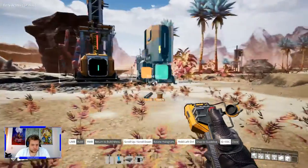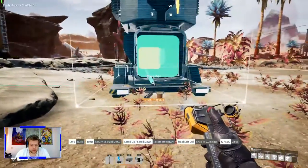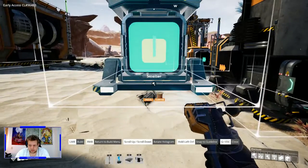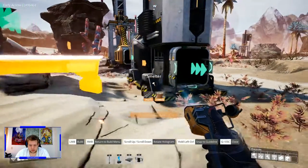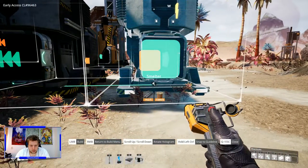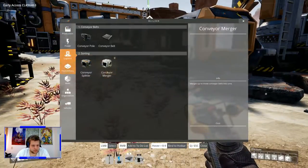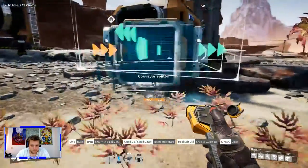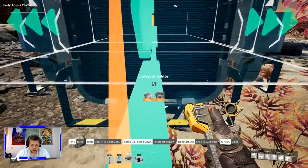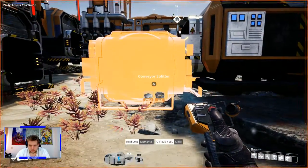This ore has to be melted so we need smelters. I don't want a separate storage on this one like I had on the other ones, simply because it takes too much space and I'll be using more than it can handle anyway. We've got three smelters — that means we're going to have a splitter in between. That's not quite right — okay, that's kind of awkward.